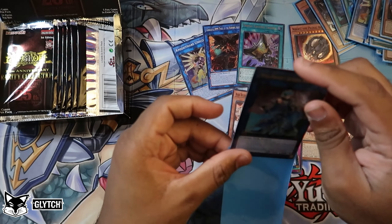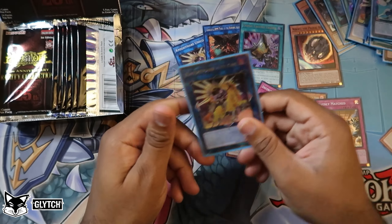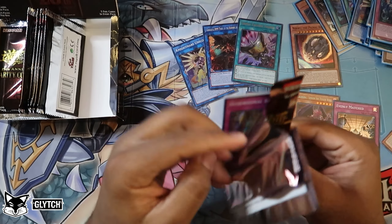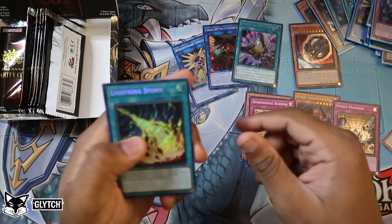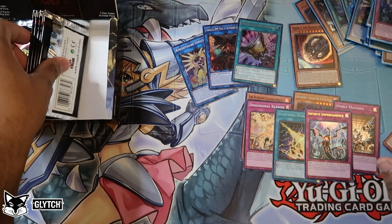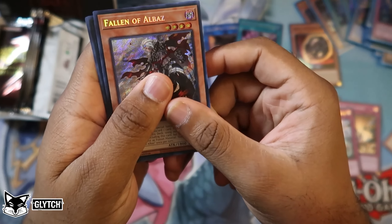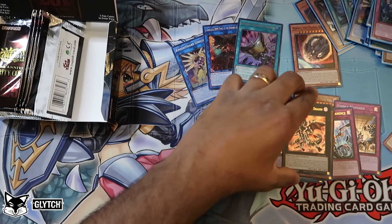A quarter century secret right here — Infinite Impermanence! Nightmare Unicorn quarter century — nice, and it's the altar too. Then a prismatic ultimate rare. I'm not bending the card, just for the record. I think we have almost all unique quarter century secret rares right now across the six boxes — 17 of these have been completely unique so far. Dimensional Barrier, Lightning Storm secret yes! Infinite Impermanence ultra rare, Inspector Border, and Fairytale Luna — what a great pack.